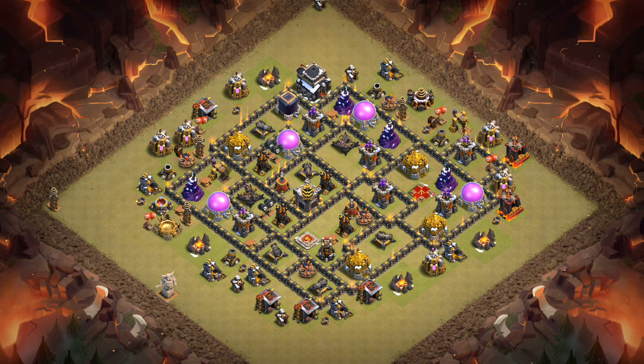Sextatron here from OneHiveGazette, here with the next video. This is a Town Hall 9 defensive video talking about the Diamondback base — that's what I'm calling it, due to the air defense placement. The Diamondback Town Hall 9 base. I think right away some of you guys are going to like it, some of you guys are not. But hear me out, I'm going to be talking about the various reasons and benefits of why it's set up this way.